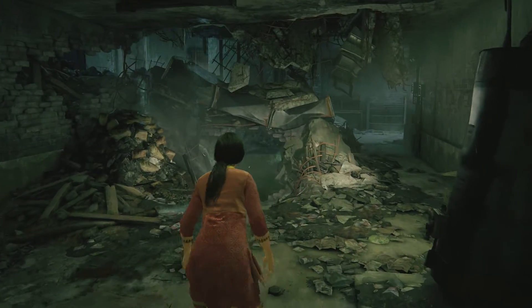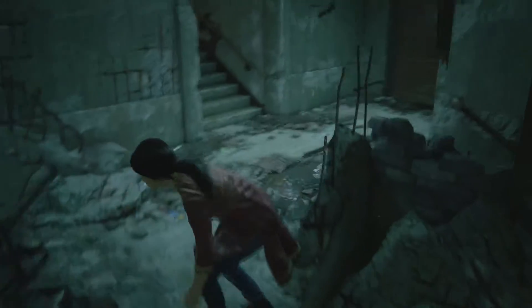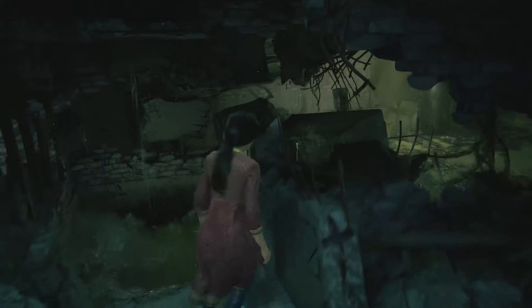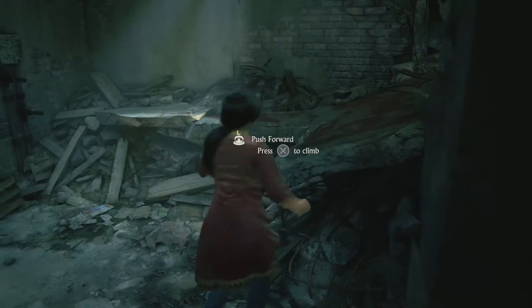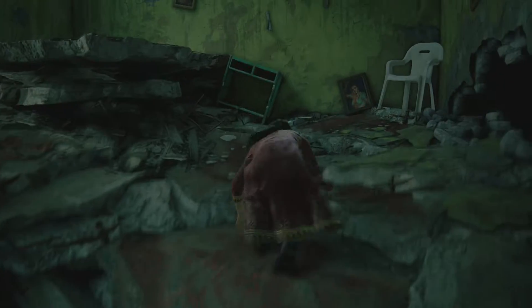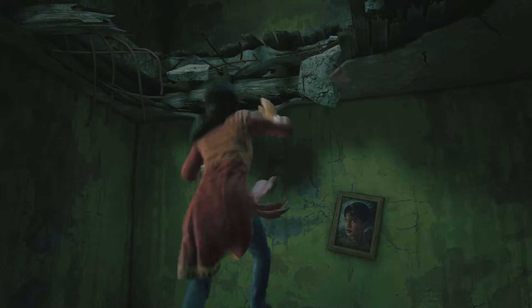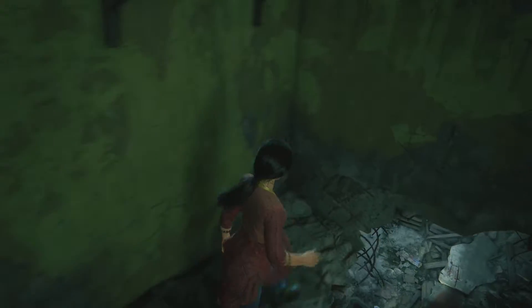Man, everything looks great in here. Do we go through the water, or do we go around? Well, what's in the water? Maybe it's just a treasure? Or maybe there's a couple of different ways we can go. So now I'm really curious, because there are multiple different paths here that you can explore out. We can't go up there, so perhaps this isn't the way that we need to go. We'll try back the other way.